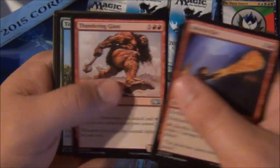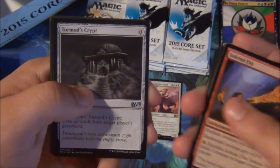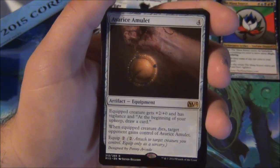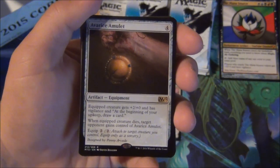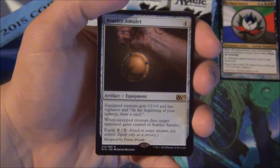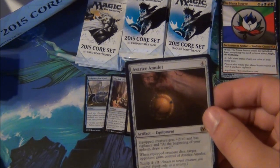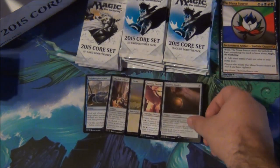Inferno Fist great for limited, Carrion Crow also great, Elvish Mystic staple. In commons we have Tormod's Crypt, Into the Void amazing for limited, Flair Incarnation, and an Avarice Amulet. Most people consider Avarice Amulet to be terrible because when it dies target opponent gains control of it. But in Commander you could make alliances and be extremely political with it — or put it in a Zedruu deck where you actually want to give your opponents things. I think this card has its uses; people rag on it way too much. It's perfectly fine in multiplayer formats.